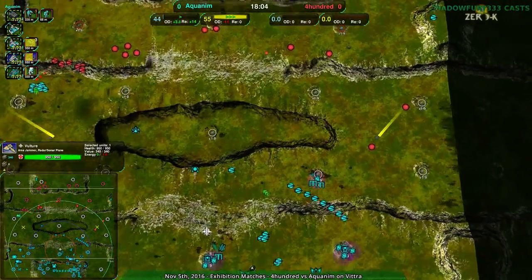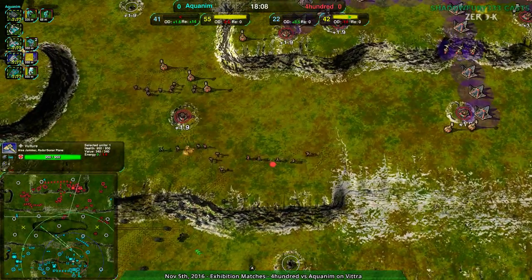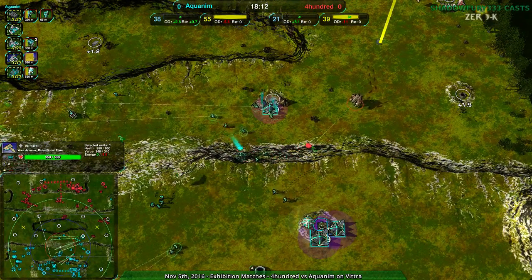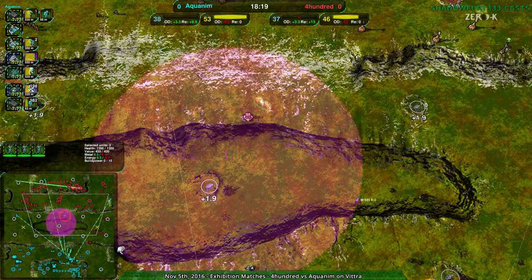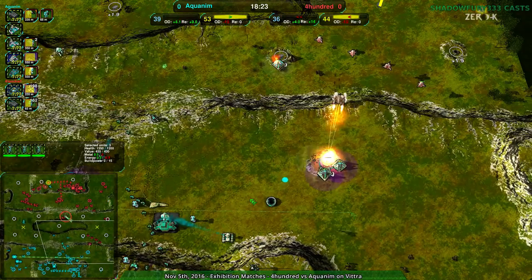Aquanim is much more knowledgeable than 400. But 400 has the Dante — this is really the moment of truth. At this point 400's economy is so much weaker than Aquanim's. The reclaim is all gone. These Conjurers really should be reclaiming — there's still a lot of reclaim to work with here, and that needs to be taken.